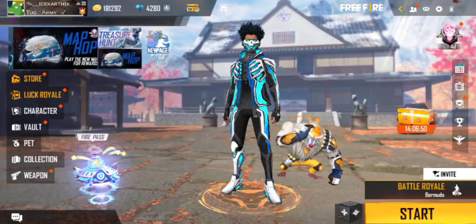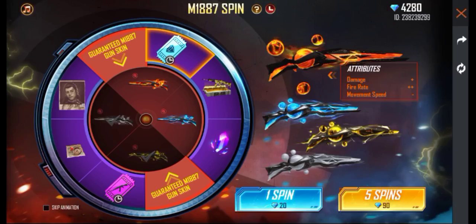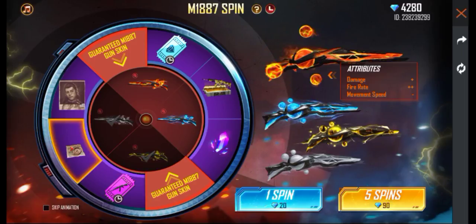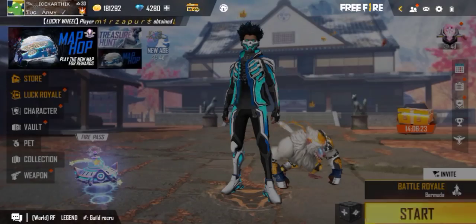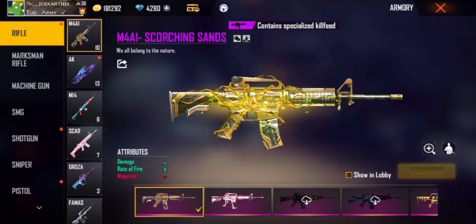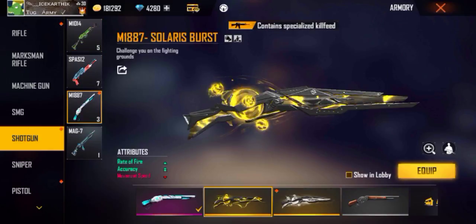If you look at the Element M1887 gun, it has 4 skins. Let's take a spin. If you look at the first 3-4 spins, you can get 2 gun skins. If you look at the low-end device, you can get a recording. If you look at the other 2 skins, you can get a stop, but they are put on each other's spin.